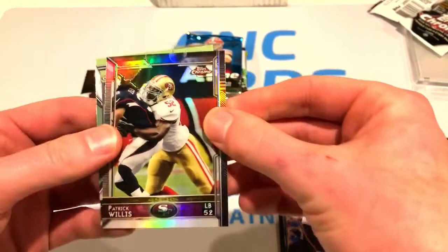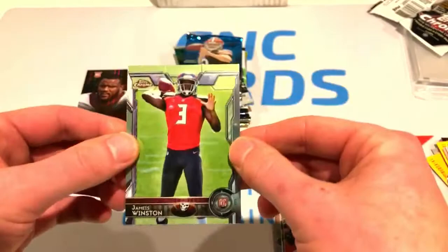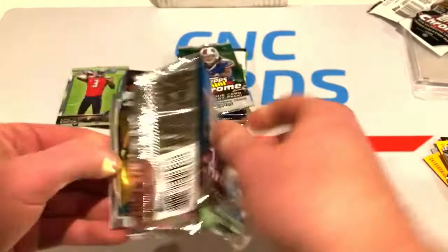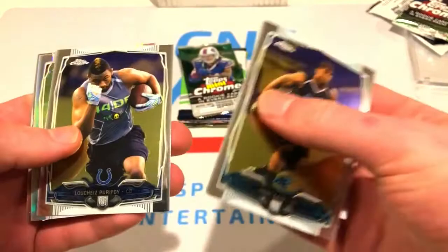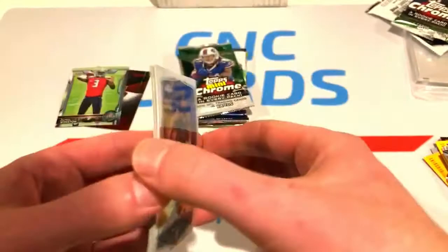Got a refractor - Eli, Patrick Willis, and a Jameis Winston rookie. That would have been kind of decent if he actually got the start when Brees went out, but they put Taysom Hill in there, so it is what it is. Pretty cool nonetheless. Now 2014 Chrome - Bruce Ellington and Andre Johnson. So we got three rookies out of that one, pretty cool.